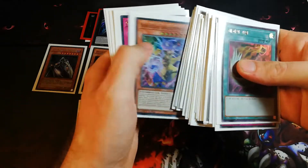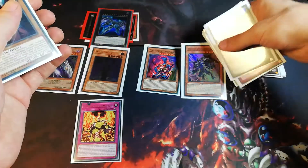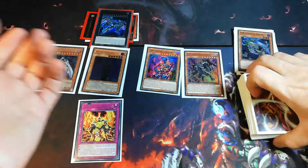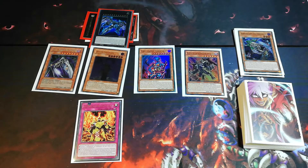We go with the Red Eyes Archfiend of Lightning. We special summon this one. Of course he would have destroyed some monsters or whatever, but just to show it a little better we won't go into too much detail. So now we have two level 8 monsters and two level 6 monsters — and I guess you know where this is going now.